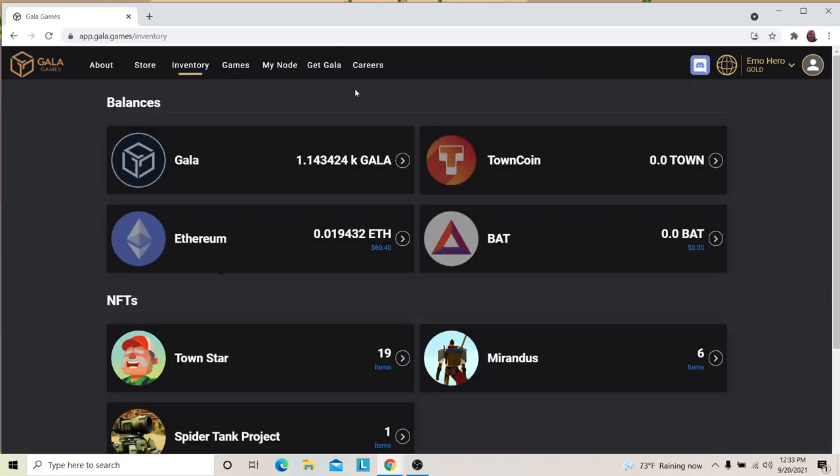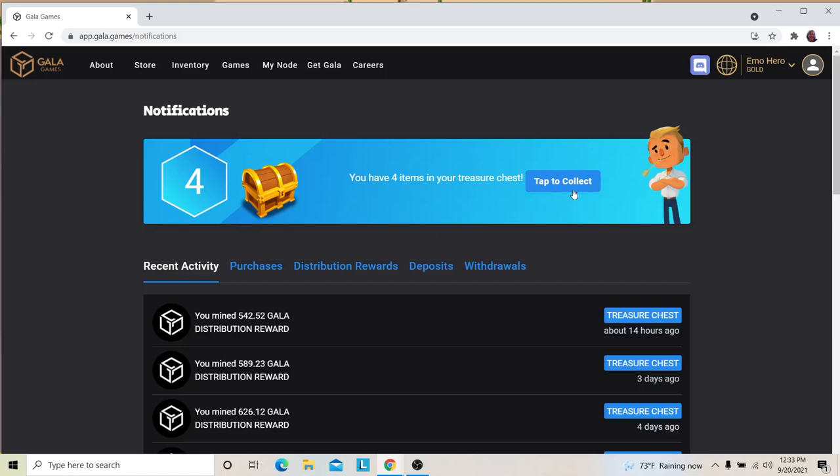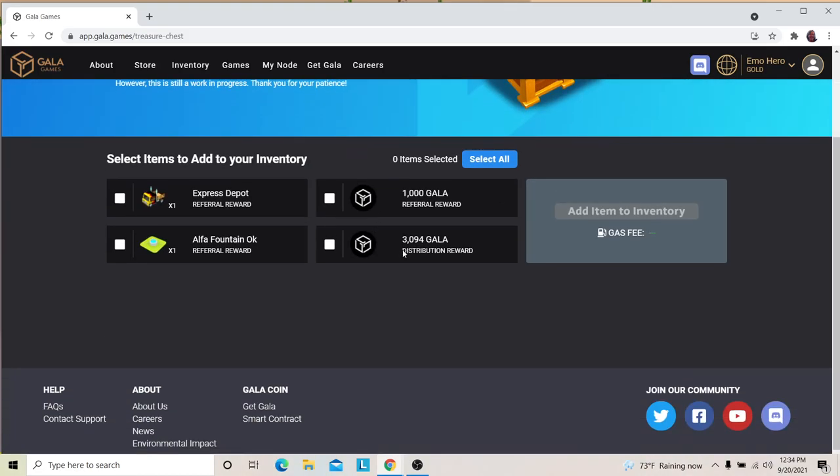If you click on the little globe, it takes you to your treasure chest page. This distribution stuff is for my node - I get it every day that I run my node. It says three days ago and 14 hours ago - somehow the computer where I have my node running hung up and I missed a day of distribution. I hate when that happens. This referral reward is actually what I got for last week playing TownStar.